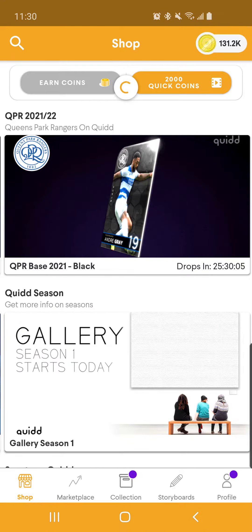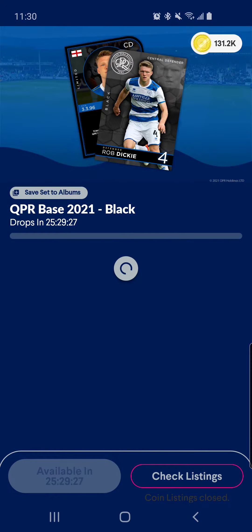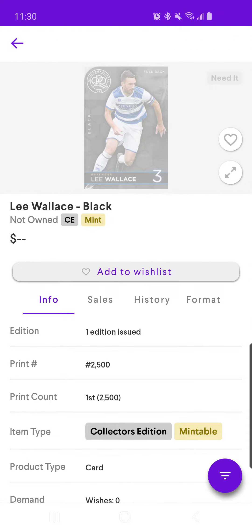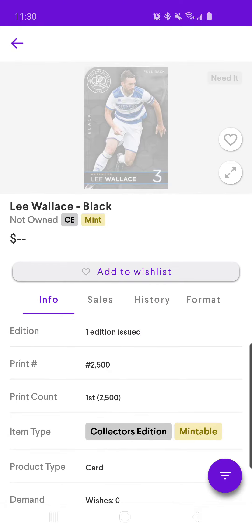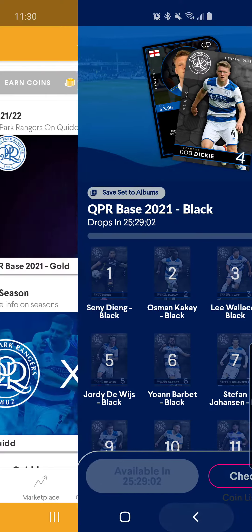Tomorrow's release is the black version of the cards, which will have a cut in the top corner of them. They look absolutely awesome. It's not necessarily a cut — well, I guess it is a cut, but in Quid you actually see there's a piece there. But when you go and look at the item here at the top, you can see it is without that corner piece.